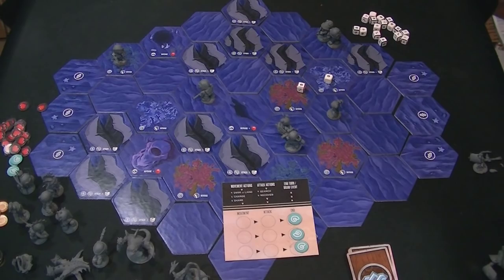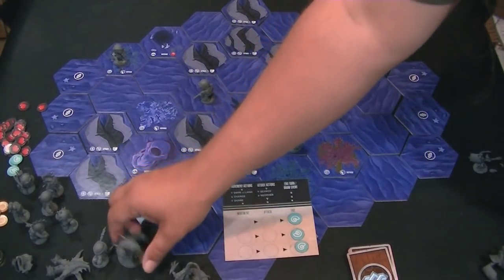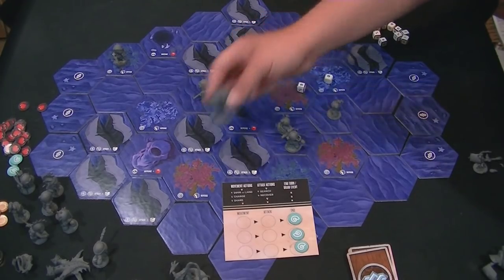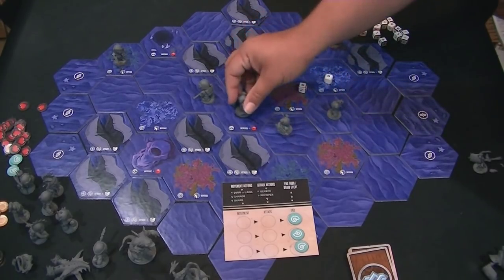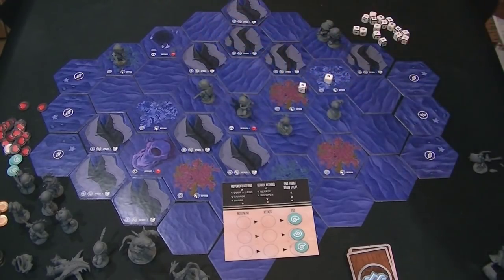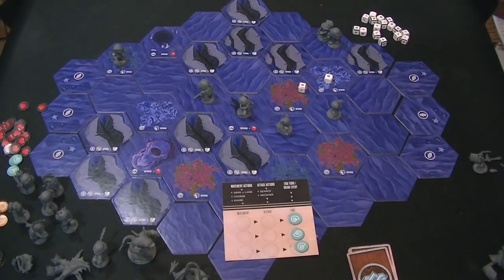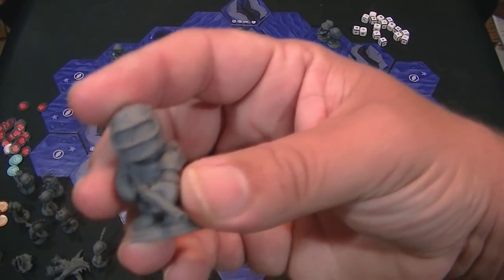When you search the lurker cave, you just get the lurker revealed. Once the creature in the lurker cave is killed off, units that are in there get a plus red die to defense — you're basically hiding in the cave. So those are good spots for your units because you get that bonus red die whenever they get attacked.